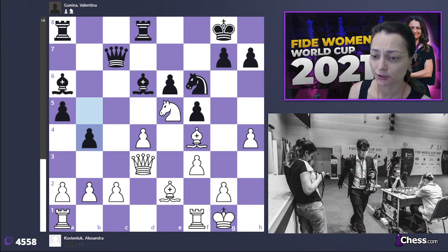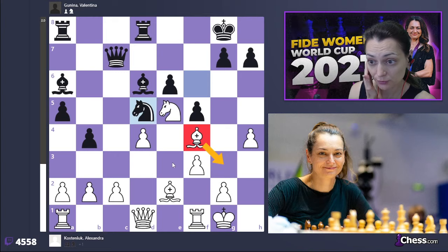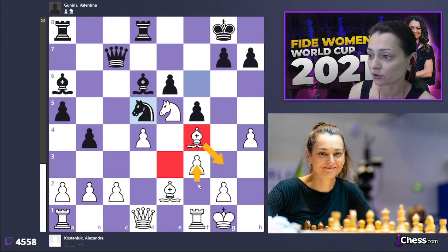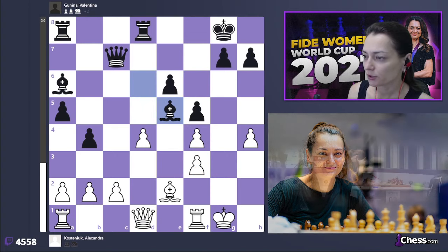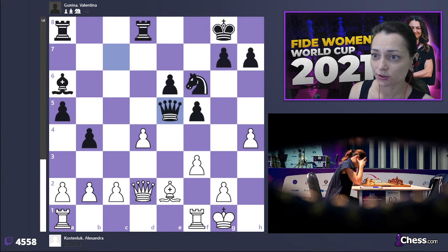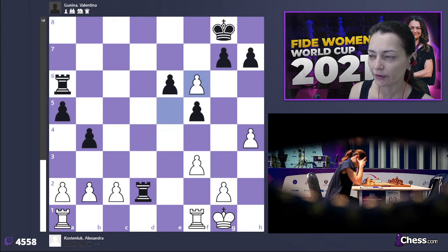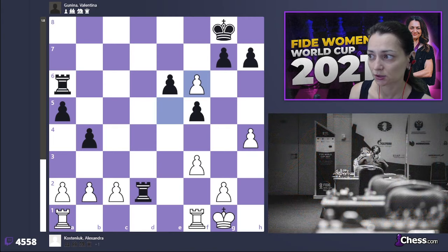Here she should have just played b4. If I play queen to d1, she plays knight d5 and I cannot really retreat my bishop because my pawn is not on f2 but on f3 — she wins a pawn at least. And if I play queen to d2, we almost automatically reach a very unpleasant rook endgame for me that would be very hard to defend.